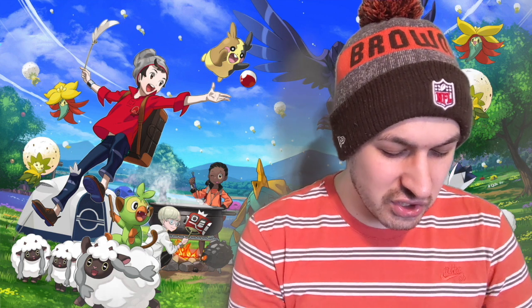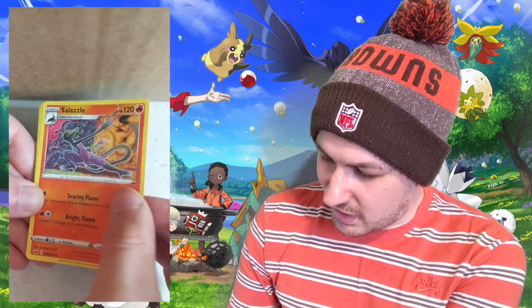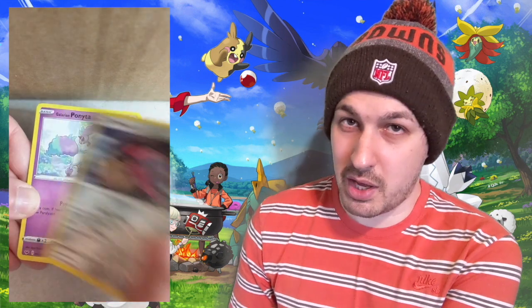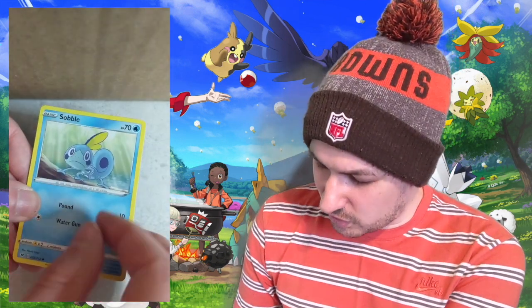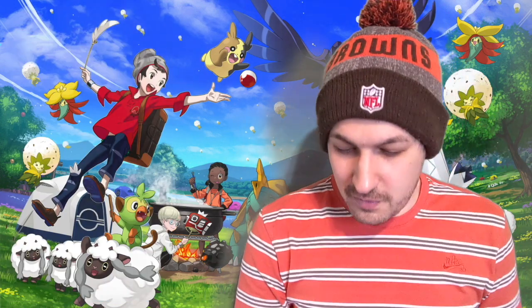Let's move on to this Sword and Shield Base Set pack. I might get a Sword and Shield booster box — maybe, not too sure. Should I get it? Hit me up in the comments down below if that's something you want to see. Do you want to see me open up a booster set? XY Evolutions maybe? That'd be a bit more expensive but if you want to see it, drop it in the comments. Fire Energy, Hitmonlee — look at that beautiful card, kicking in the clouds. Salazzle, Metal Saucer, Gardevoir, OP Sheldon, Mawile, Galarian Ponyta, Sobble. OP Vulpix is your reverse, and in the back is a Durant. No pulls from this pack.